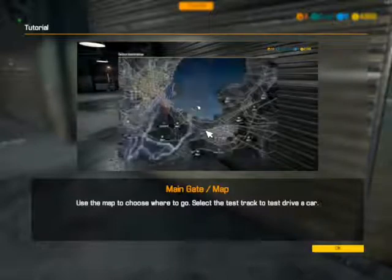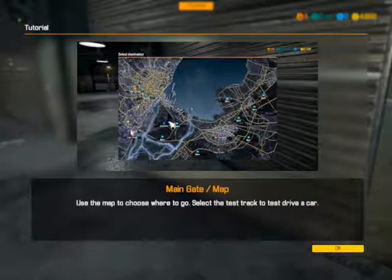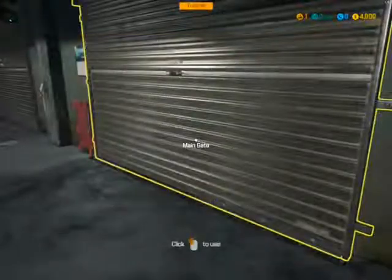You come to the garage door — it still takes you wherever you need to go to reach your different locations. So this has not changed.